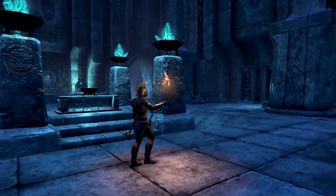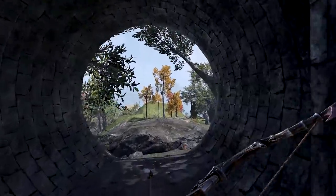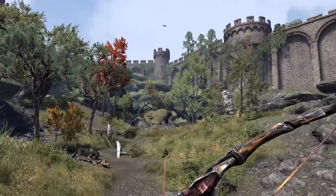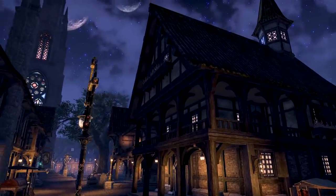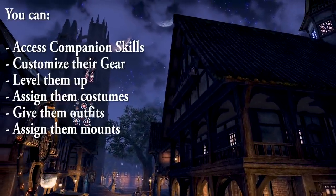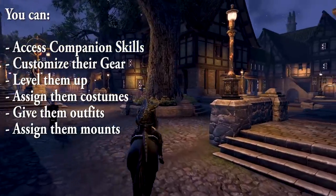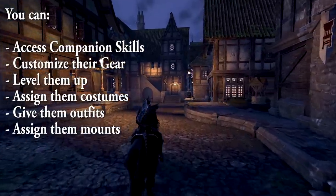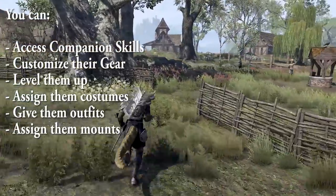You can access everything companions have — including their level, equipment, and skills — by talking to them and going into the companion menu through the dialogue option. You can customize their appearance with the outfitting system at the outfitting station. Costumes are available for them to wear, including crown store costumes except polymorphs.